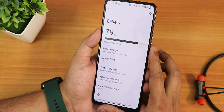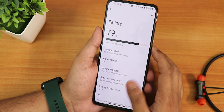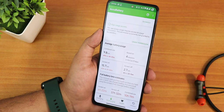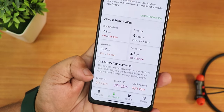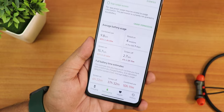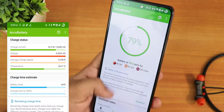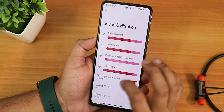In battery settings, it doesn't show the battery charging cycle — that's missing — but it does show battery temperature and has battery optimization per app, plus a battery manager. As for battery life, I haven't given it much time to optimize, but I'd say you can get about 7 hours of screen-on time. It shows a bit lower right now but overall 7 hours plus is a reasonable estimate. The battery health shows 84% for me after 2 years of usage, and fast charging works perfectly fine.